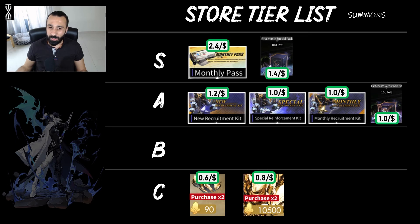The first month recruitment kit is a little bit of a letdown because the price point is much higher, yet it's only about as good as the monthly or special recruitment kit. You do get around 20 pulls from that pack, so it's not bad, but it's underwhelming for a one-month anniversary pack — it's essentially at the same level as the regular monthly recruitment kit.